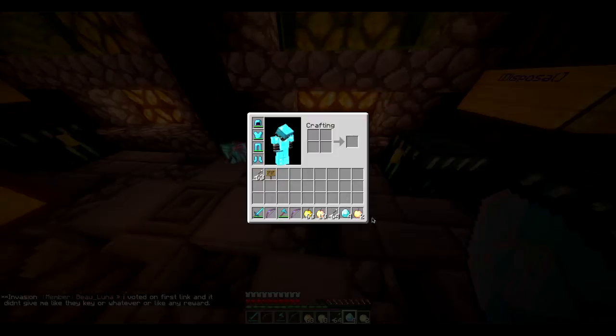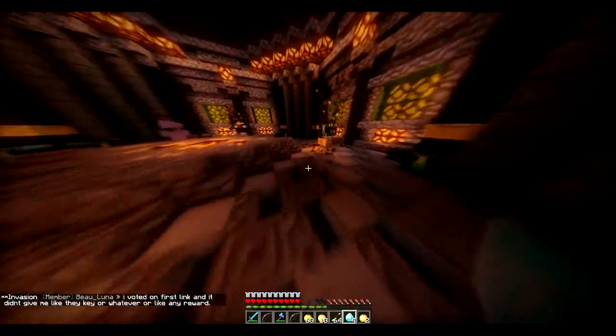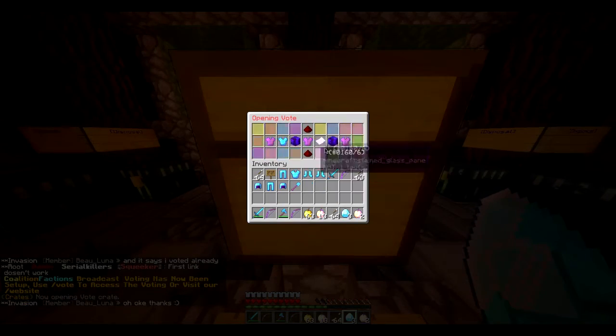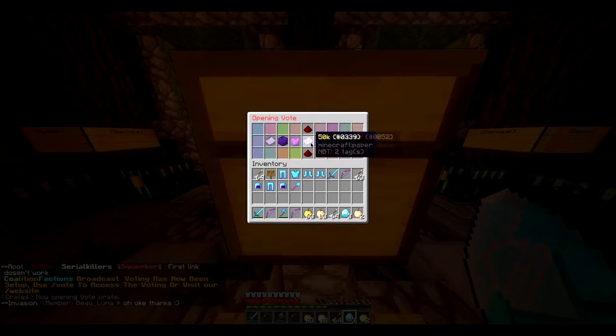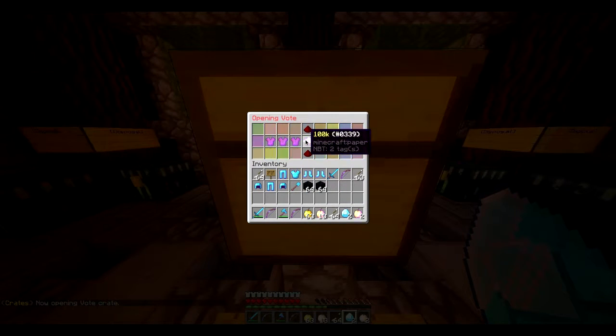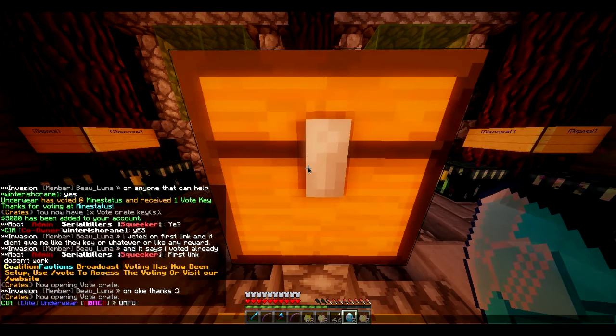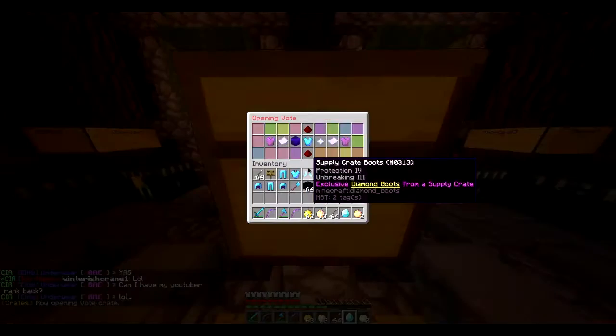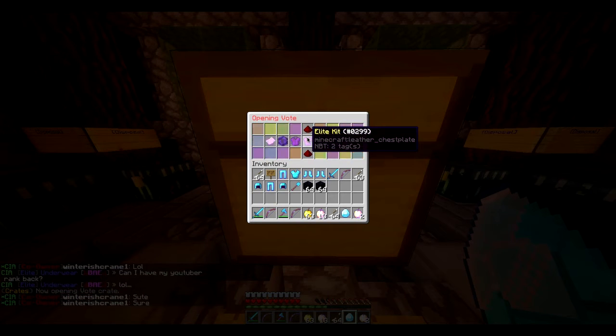One of the voting links didn't work, but I'm sure I'll talk to the owner and they'll get that fixed ASAP. And the voting crate - where is it? Vote crate. I've got four voting crates, let's see if we can get some good stuff. Two stacks of obsidian, not too bad. You can get a $10 rank in here - I got the $10 rank! Nice. Can I have my YouTuber rank back? I'll get Winter to do it. Sure.